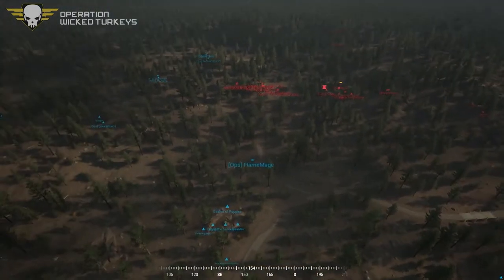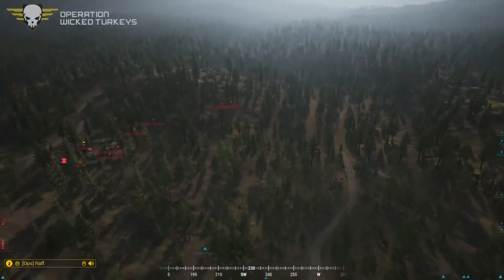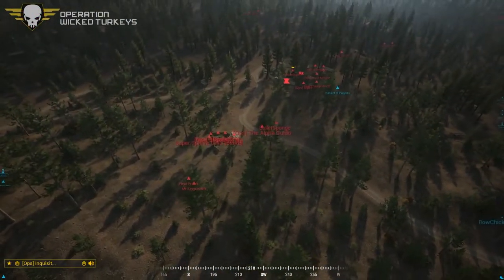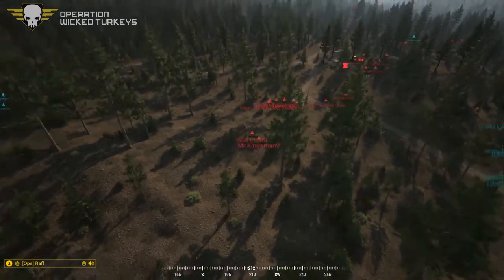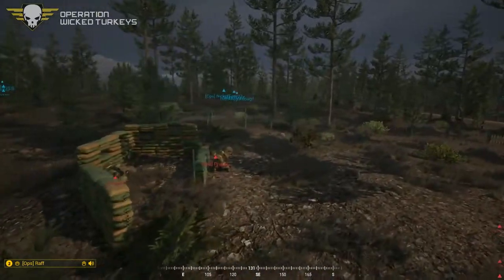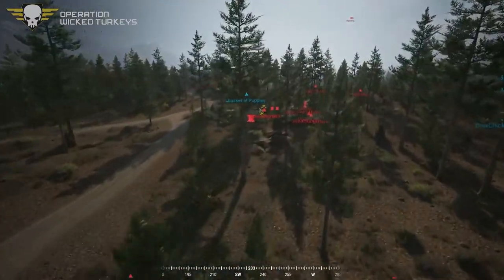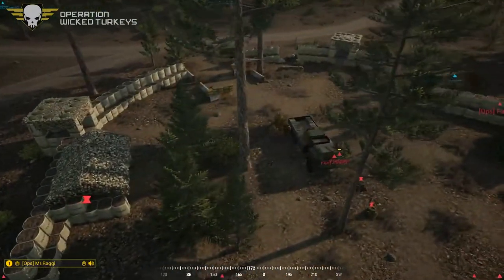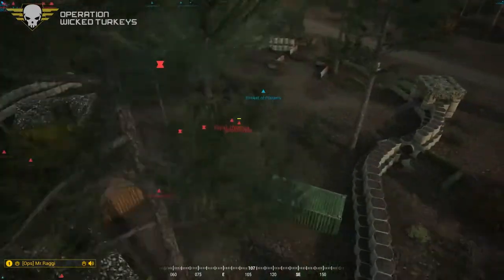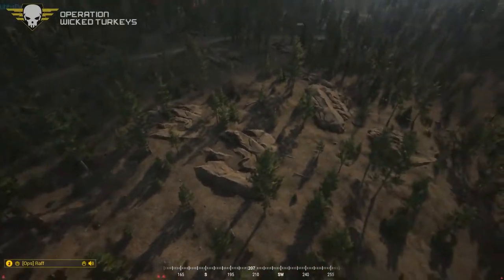Squad one is sending their Bulldog to pick up squad four — command is on foot moving north. I don't know what they're going to do with that Bulldog — they can use it to link up with four or with one. They can lay down a hurt. Looks like the Dishka techie is now laying down the hurt on the COP, trying to take out the logistics tractor they brought in. Not sure why they're doing that.